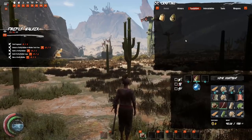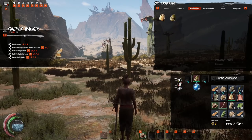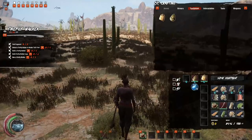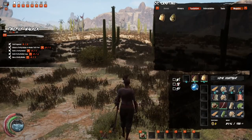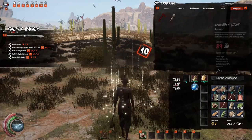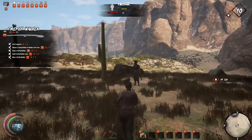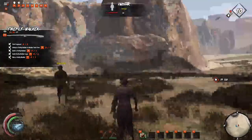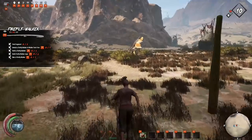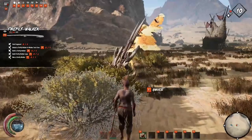Space is an absolute premium, so one thing I'd recommend you unlock as soon as possible after the tutorial items is the storage pouch. Equip it in one of your two equipment slots - the other being for your water jar - and you'll open up another five slots. This can hold lots of things like fiber, cactus, and pelts, freeing up space for other items.